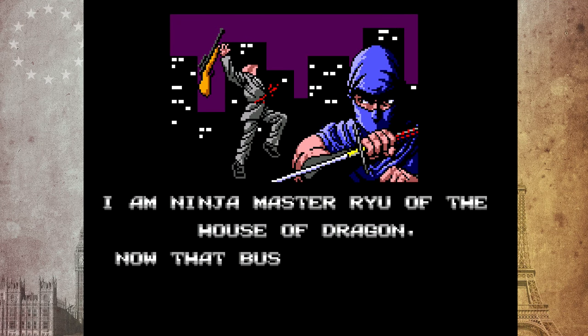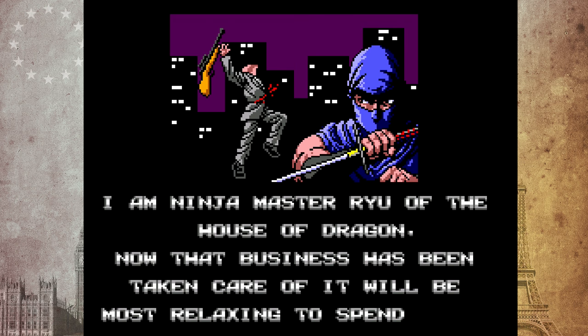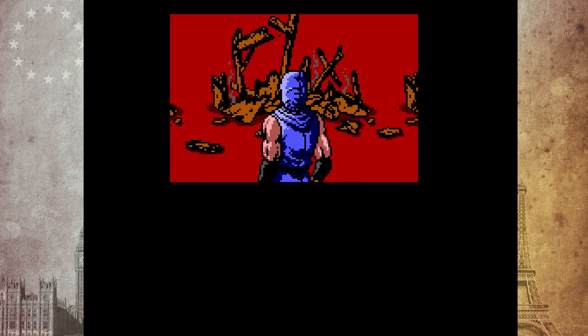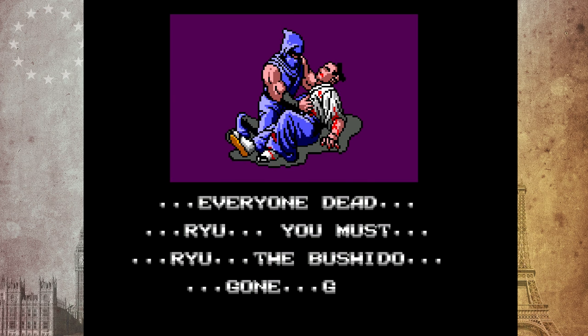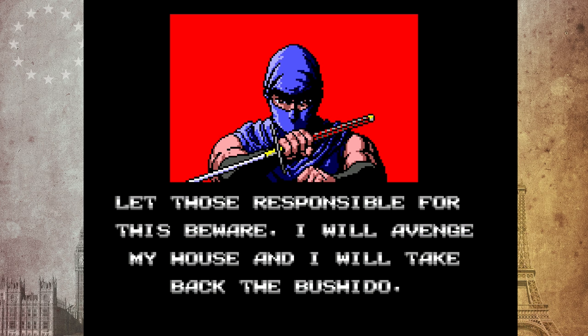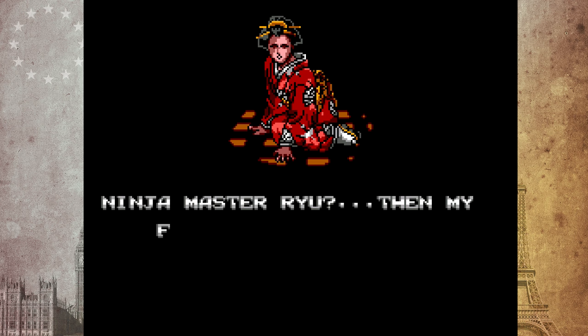The story tells of the Ninja Dragon Clan, a group that have protected Japan for generations. Ryu, who is a member of this clan, returns home after being away for some time. Once Ryu returns, he learns that the Dragon Village, which is the clan's home, has been attacked. Ryu finds a single survivor who, with his dying breath, tells Ryu that the sacred Bushido scroll has been stolen. It's said that the scroll holds immense power and whomever controls it could control the world. Ryu, the last remaining ninja of the Dragon Clan, makes it his mission to retake the scroll and destroy the evil Shogun of Darkness. Ryu encounters a number of different enemies throughout his journey, and even aims to rescue a geisha as he takes down the evil Shogun.